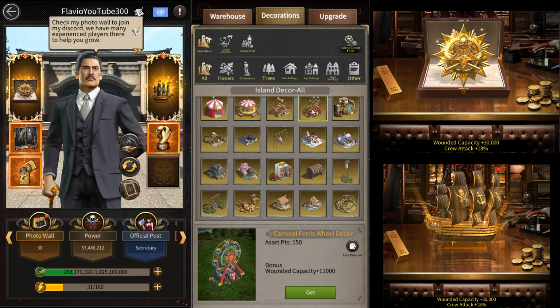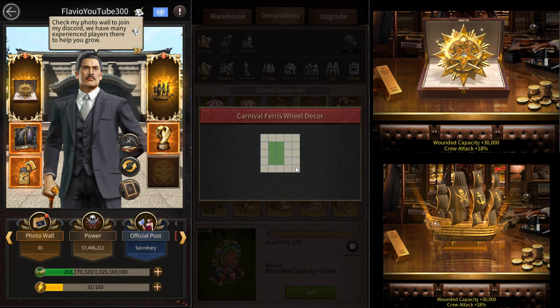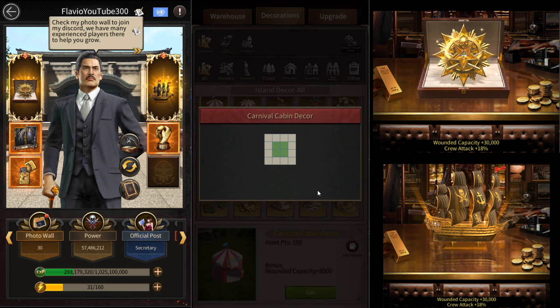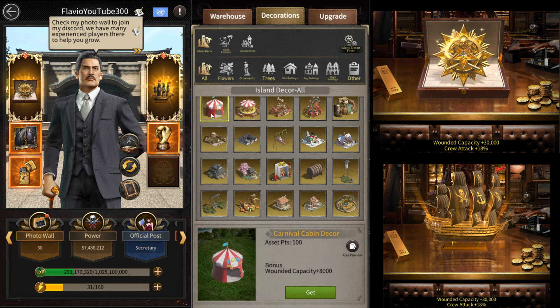I don't recommend getting wounded capacity on your main accounts, but it's a good item for farm accounts if you get 80,000 personal points on them. Especially if your farm account has very low wounded capacity, I'd recommend the carnival ferris wheel or the carnival pirate ship decoration. The carnival cabin is slightly more efficient — about 2,000 wounded capacity per square versus about 1,833 per square for the wheel and pirate ship — but it's only slightly more efficient, so it won't make much of a difference.